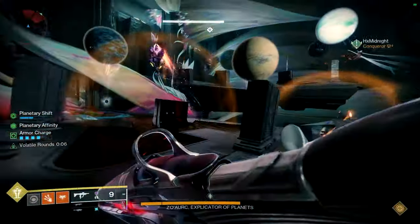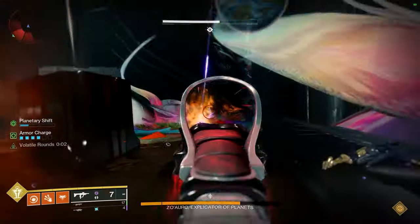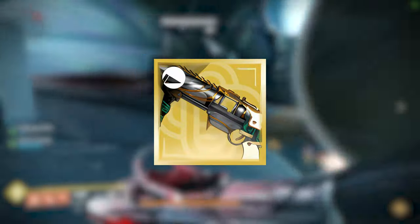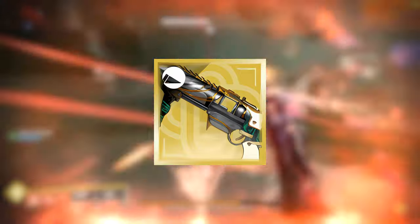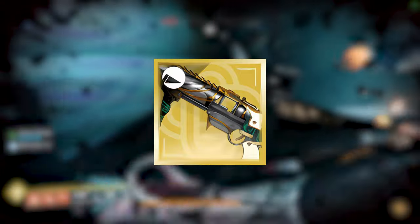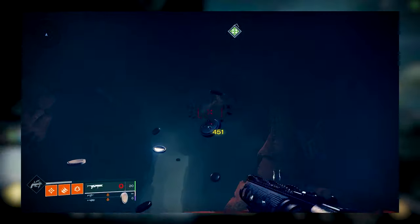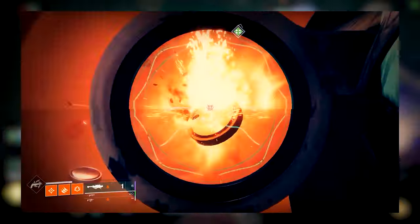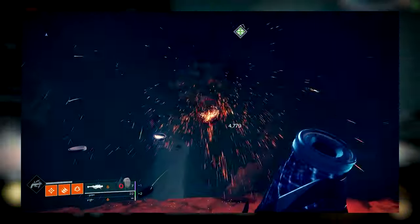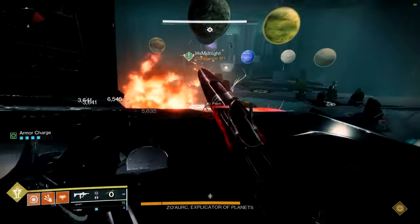Now for the swap DPS loadouts — this is where our exotic will come into play. I recommend picking up a Witherhoard with its catalyst, as it will help improve our rocket and linear damage. You are free to use Witherhoard with Cold Comfort if you would like, but I will recommend getting yourself an Apex Predator with Reconstruction plus Bait and Switch. The damage rotation will be to fire the Witherhoard, shoot your energy weapon at the boss, then fire two shots of Apex Predator. Reload your Apex and then simply repeat this rotation.